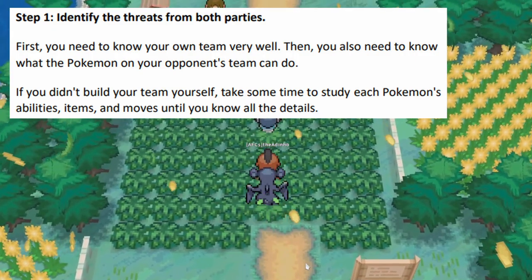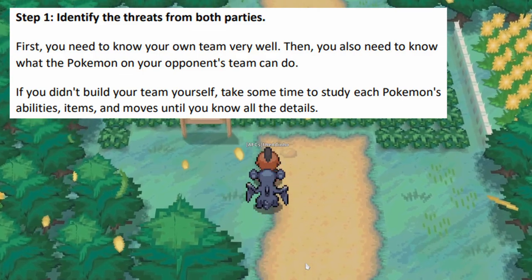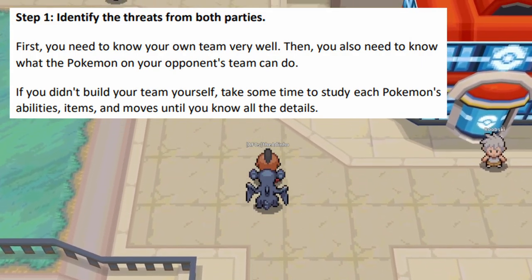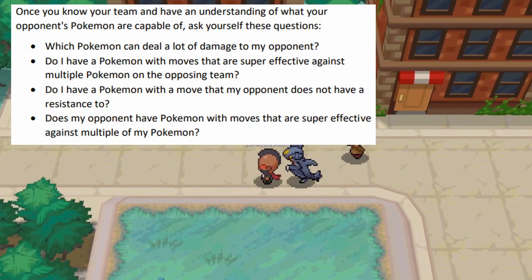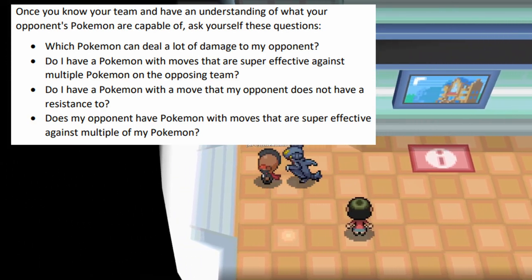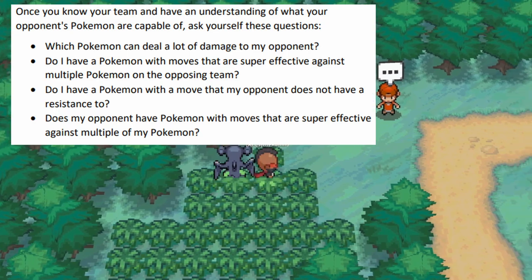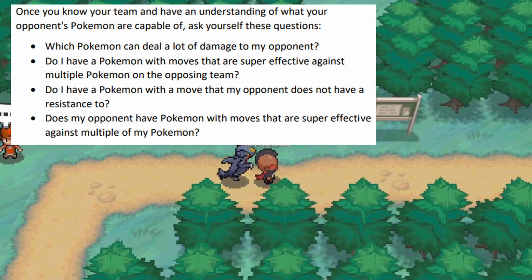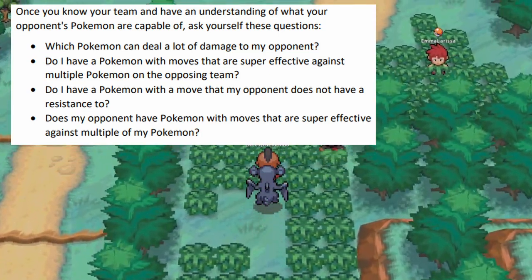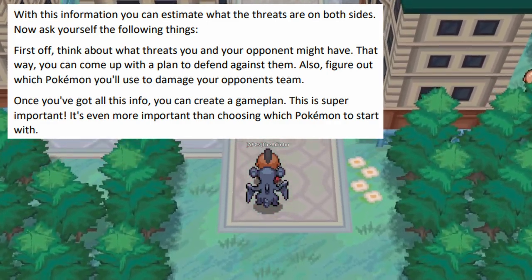Step one: identify the threats from both parties. First you need to know your team very well, and you also need to know what the Pokémon on your opponent's team can do. If you didn't build your team, take some time to study each Pokémon's abilities, items, and moves. Once you know your team and have an understanding of your opponent's Pokémon, ask yourself: which Pokémon can deal a lot of damage to my team? Do I have a Pokémon with moves super effective against multiple opposing Pokémon? Do I have a move my opponent has no resistance to? Does my opponent have moves super effective against multiple of my Pokémon? With this information you can estimate the threats on both sides.